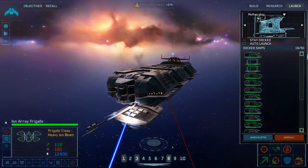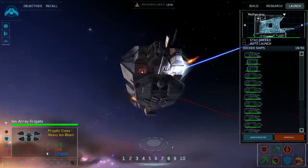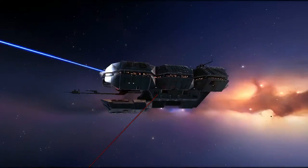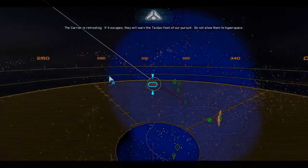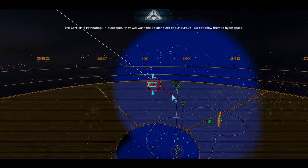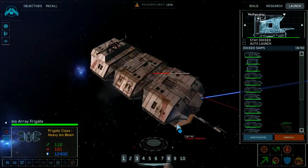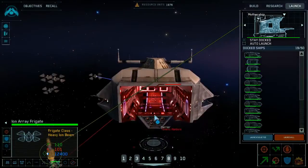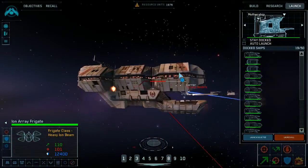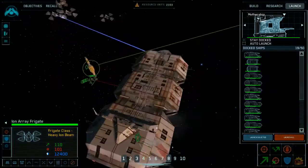It's really a pity I can't capture this carrier — that would make me very happy. It just looks cool, and having a carrier this early in the game would be pretty neat. But I failed to stop it last time — so what can I do to actually prevent these guys from hyperspacing?